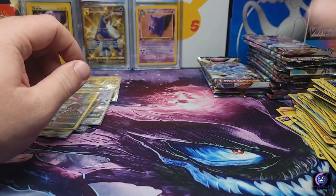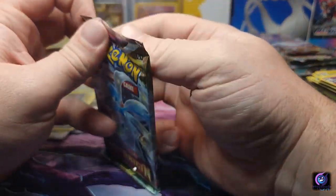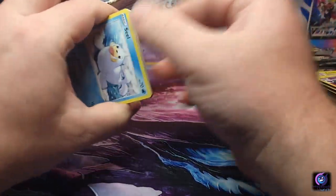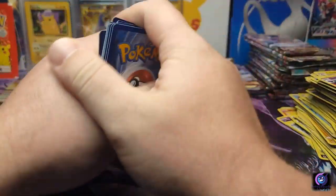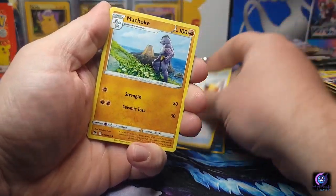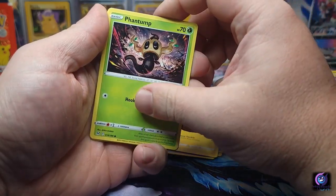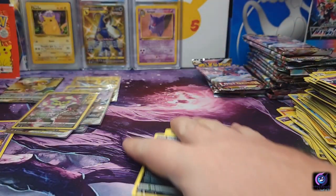Phantump — oh, Spiritomb trainer gallery! I think this is our first actual trainer gallery pull. And a Bibarel non-hollow. I know which ones I want — I'm gonna get all the trainer gallery cards. But I'd really like to pull the Gengar today; if not, give me one of Red's Pikachus. Energy, Lumineon, Wind-up Arm, Machoke, Shuppet, Machop, Pikachu, Phantump, Kingdra reverse, and another Spiritomb non-hollow — Spiritomb back to back.